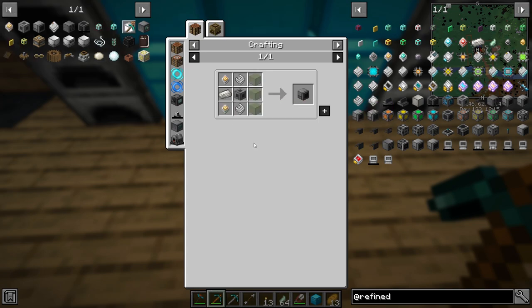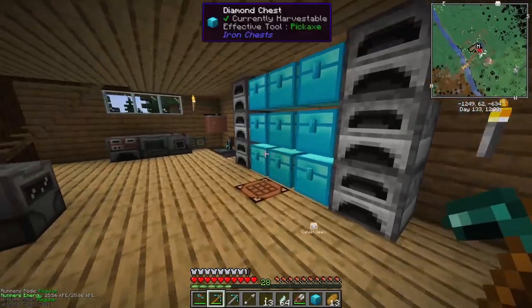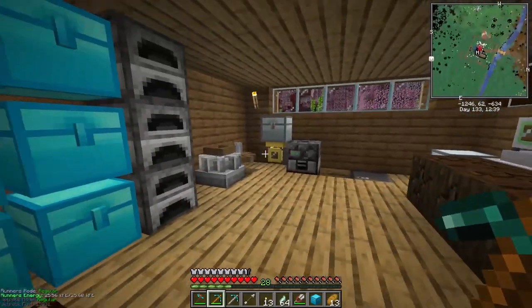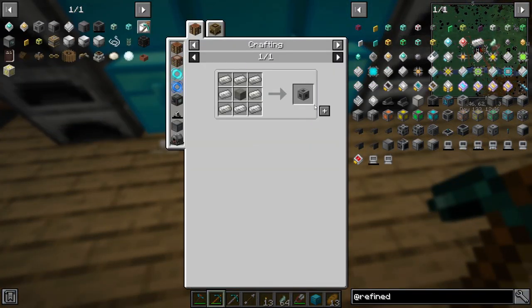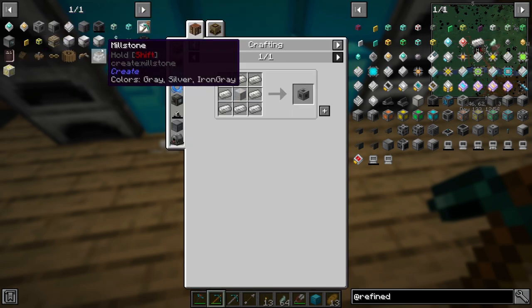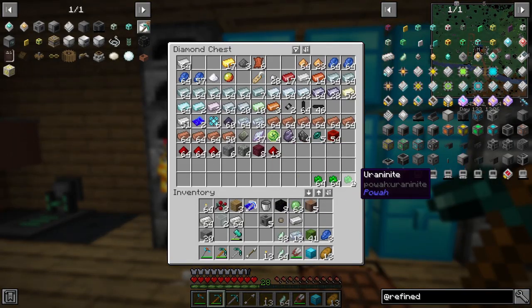We need glass and advanced processors. To make the processors we just need some stone — yes, we have stone — and we have two stacks of iron in here that need to be processed. Let's make five of these. To make one we need a diamond, redstone, and processor binding. Silica you get just from smelting quartz.